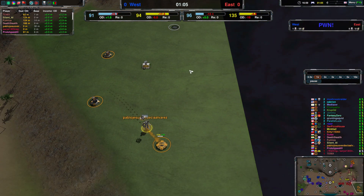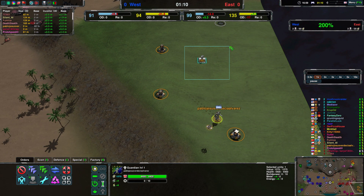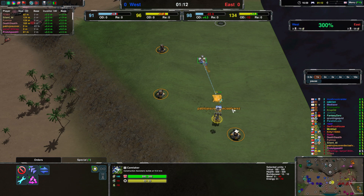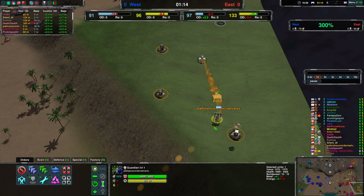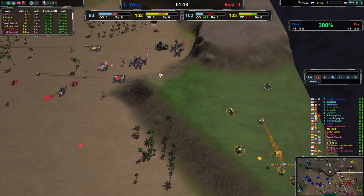Why do you have a caretaker? Did you accidentally forget your factory? Even then, already a caretaker is a bit quick — that's the second one. Maybe not the best player to focus on right now.